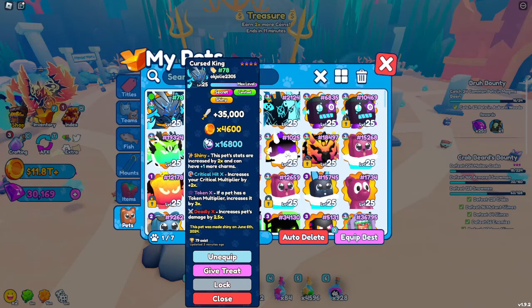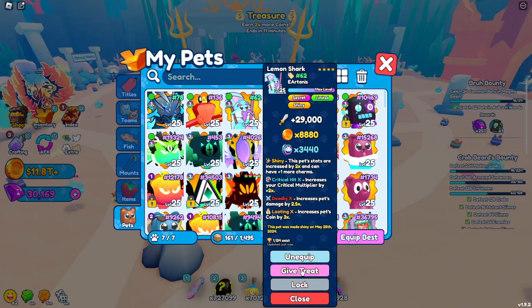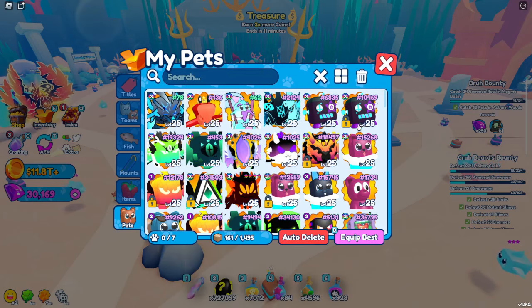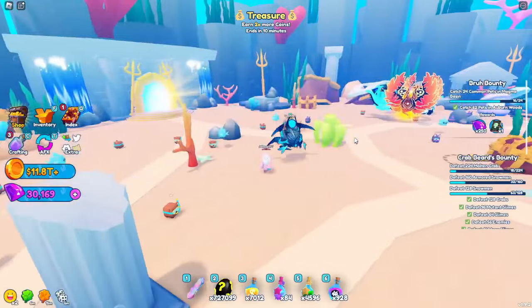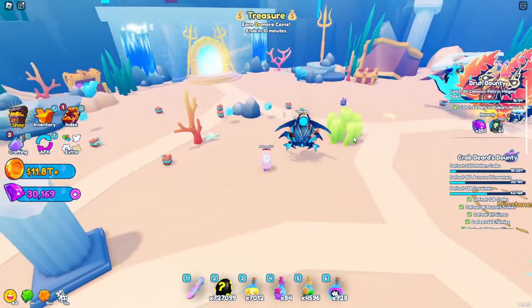He's now at 35,000 damage, 4600 coin multiplier, and 16,800 arcade token multiplier. This is insane — way better than my lemon shark, which was originally my best pet. So obviously I'm very excited; this is an amazing pet, but I'm sure you guys are curious what the mythic looks like.